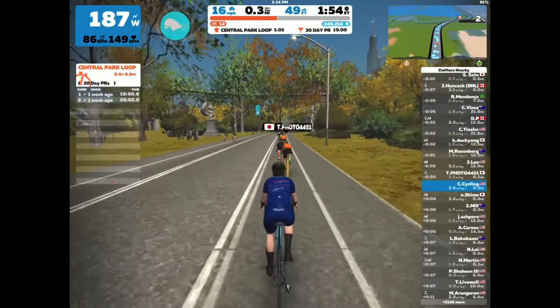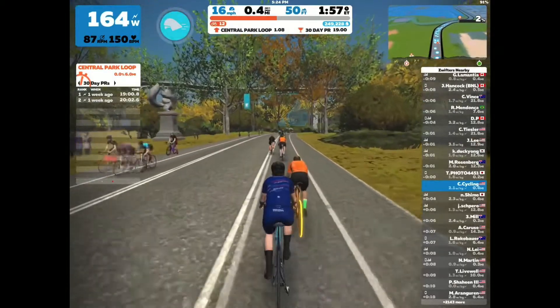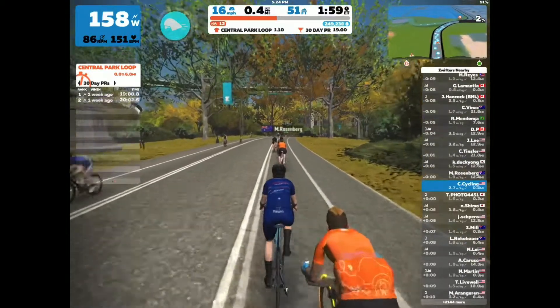On the screen in the top left you can see some cool stats displayed while you're riding. The first is watts — right now I'm putting out about 150 to 180 watts.